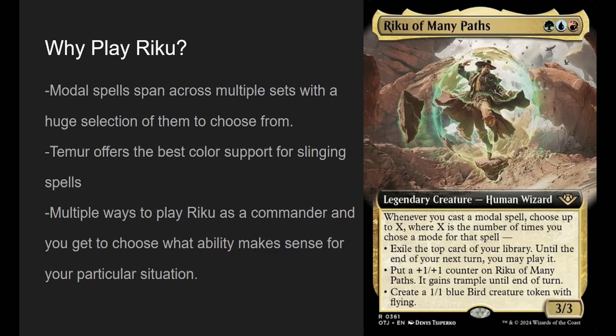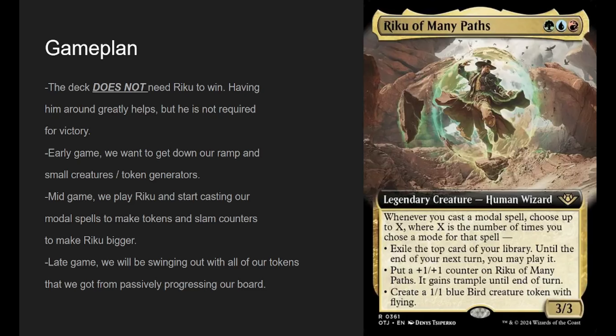Temur also offers the best color support for spell slinging, in my opinion. It's pretty good — Temur adds green, you get the Simic stuff. Multiple ways to play Riku as a commander: if you need card draw, exile the top card. If you need a big body and want to win with commander damage, put a counter on Riku. Or just make a bird to attack with later. The deck doesn't really need Riku to win — having him basically gives us an extra payoff mode for our modal spells.